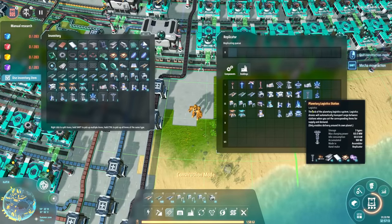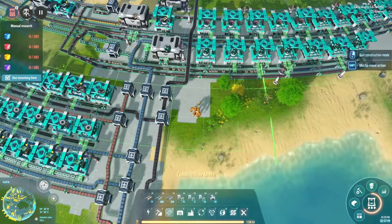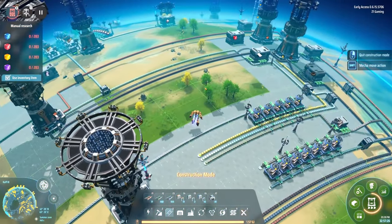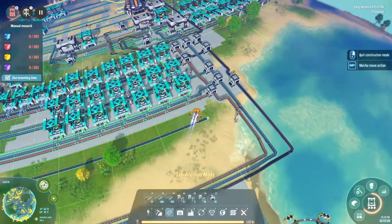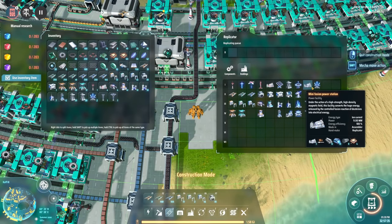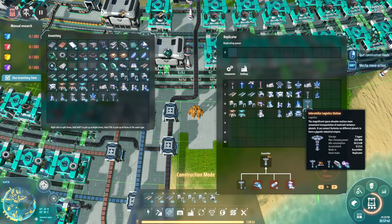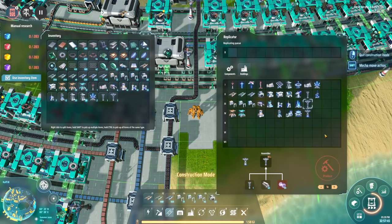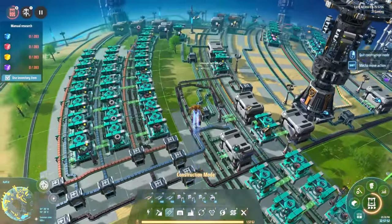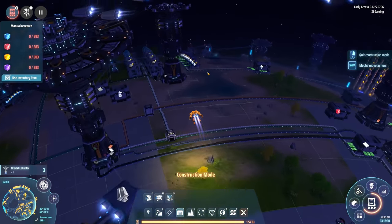Orbital collectors - what do we need? We need the reinforced thruster. I need to automate those but I don't think I'm going to right now - we're just making them by hand until we can get the orbital collectors up. I need a bunch of these to turn into the finished components. I have one logistics station - need some steel and some purple matter stuff. We've got four orbital collectors made.